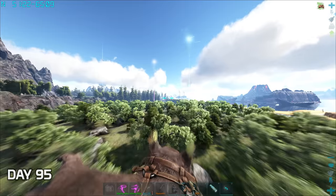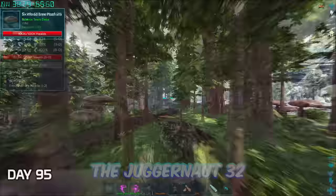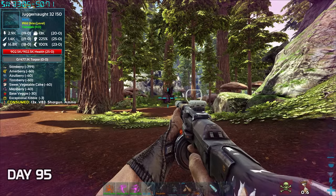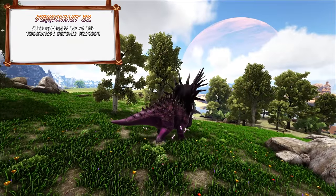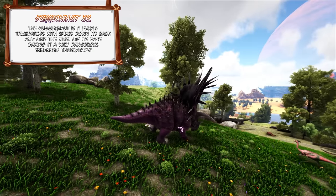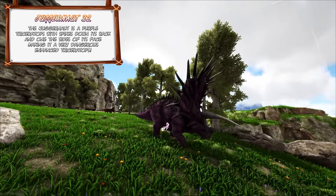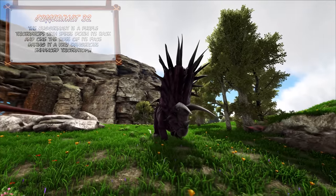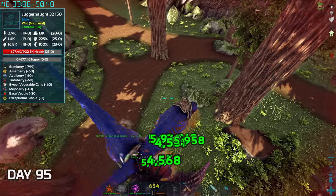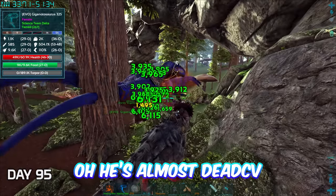On day 95 I went out in search of the next failed experiment to kill — the Juggernaut 32. I found him lurking deep in the Redwoods. Juggernaut 32, also referred to as the Triceratops Defense Project, is a purple Triceratops with spikes down its back and on the sides of its face, making it a very dangerous enhanced Triceratops. We went into battle with our Gigas but the Juggernaut was way too powerful for them, so I brought a group of them to finish it off.